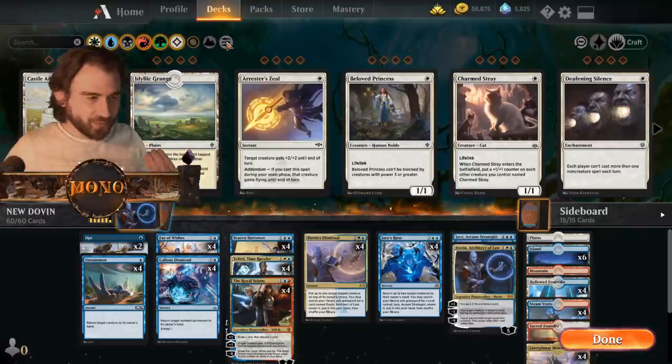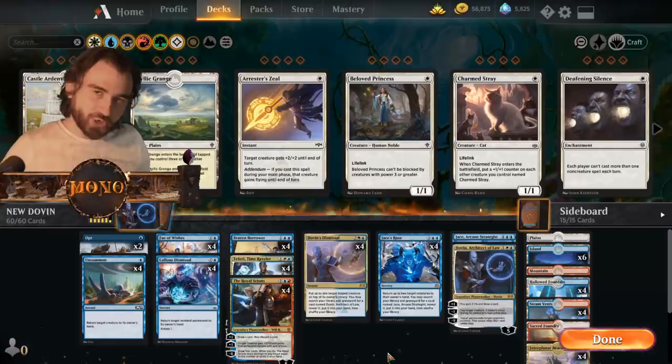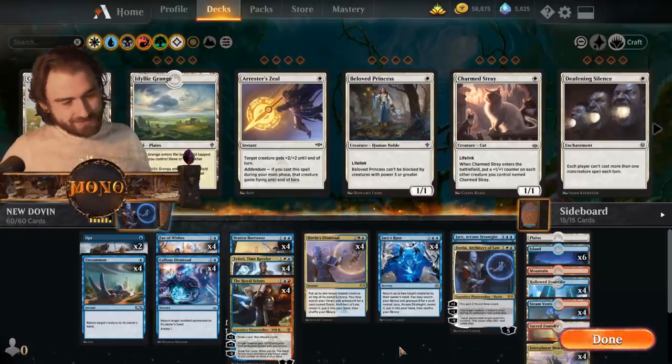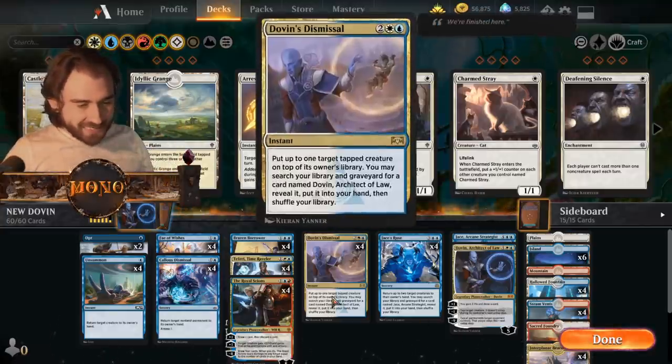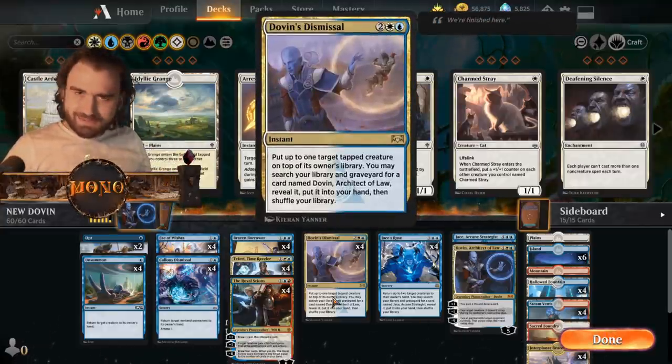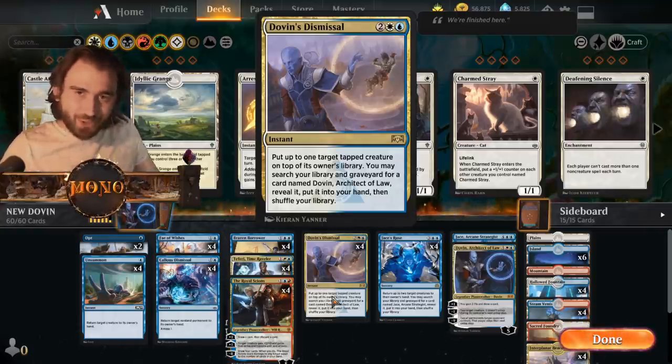So I went into this filter right here — I went into Not Collected, just to check out the weird cards which no one ever plays. And of course, this is going to give you easier match-ups because nobody ever plays these cards. Like Jace's Roos and Dovin's Missile. But they're kind of decently good in the right shell, in the right deck — these cards kind of work.